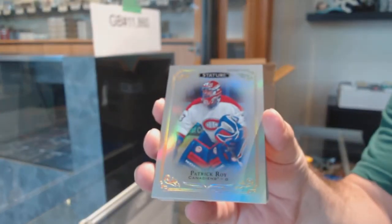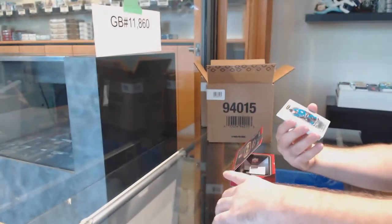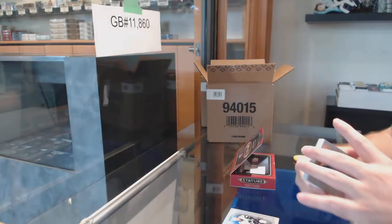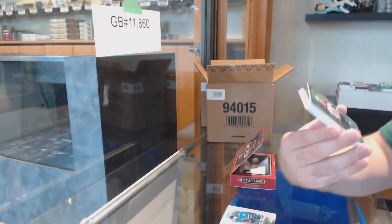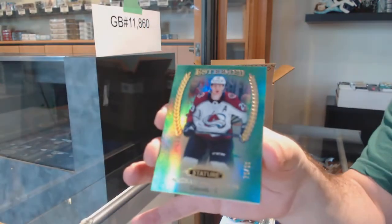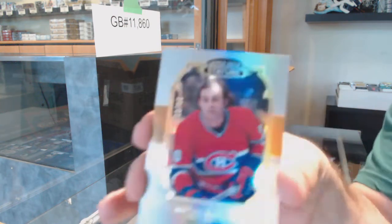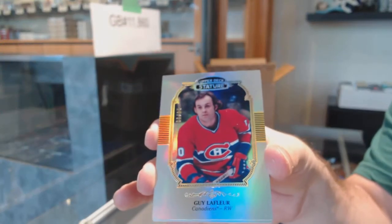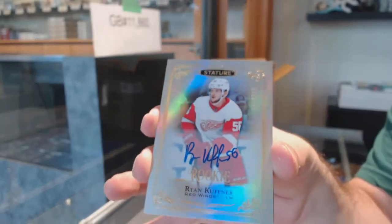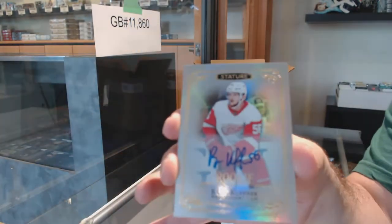Montreal Canadiens Patrick Waugh base, a Carlson for the Sharks base, a Sharks Jacob Middleton numbered to 399, an Avalanche McKinnon Esteemed green numbered to 299. Make sure if you guys want some gradings, load up on them tonight — literally load up on them. Number to 85 Guy Lafleur for the Montreal Canadiens portrait. Rookie auto to 199 for the Red Wings, Ryan Koffner. For the Dallas Stars base auto Ben Bishop.